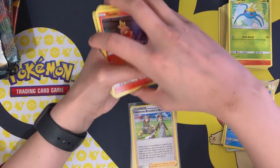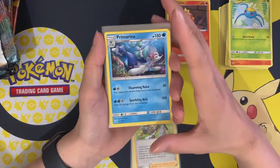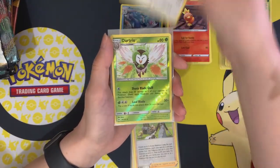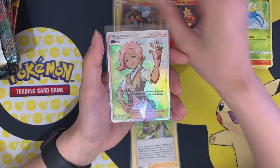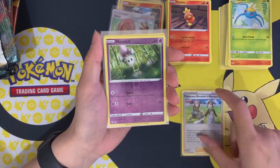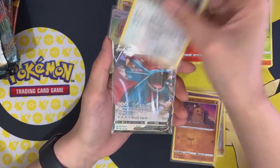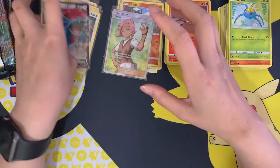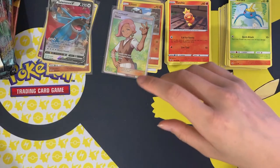Since they're all opened up now, let's go through what we got. Sun and Moon: regular cards, reverse holos, and a full art. Darkness of Blaze: reverse holos, a holo, and a V card. And for today's additional opening — I won't call it a surprise — we'll just call it an additional opening.